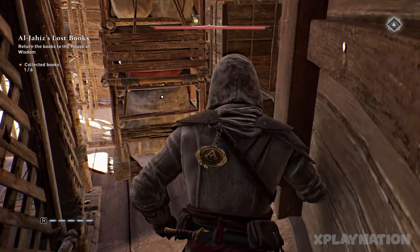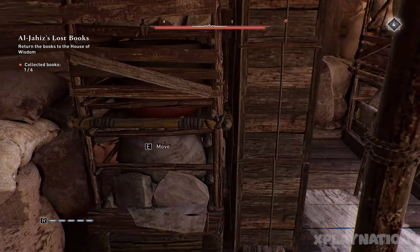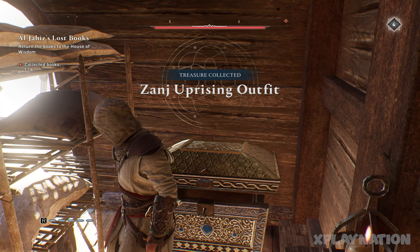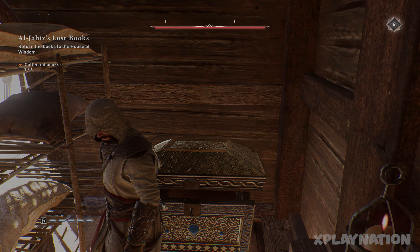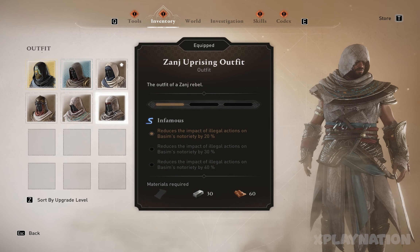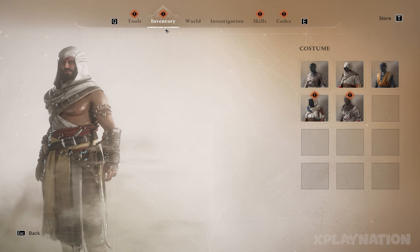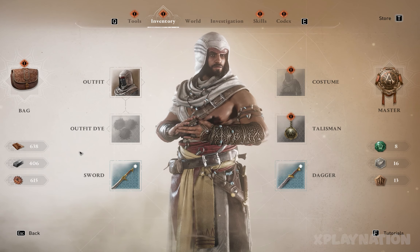That's how we get to the chest. Let's open it — and there it is, the Zanj Uprising outfit! Let's try it on and see how it looks. This is how you unlock the Zanj Uprising outfit.